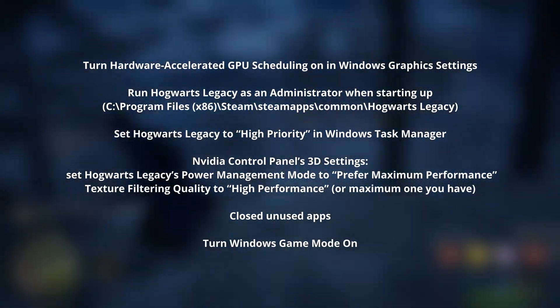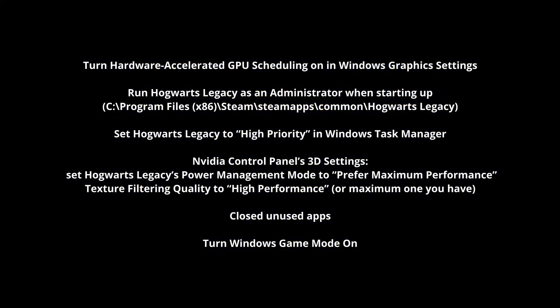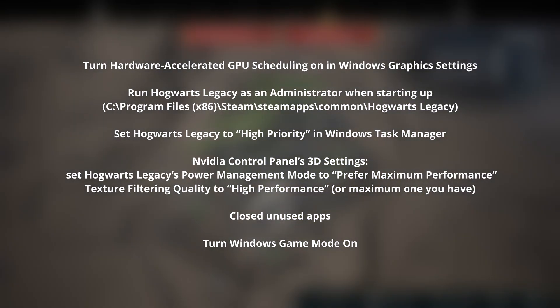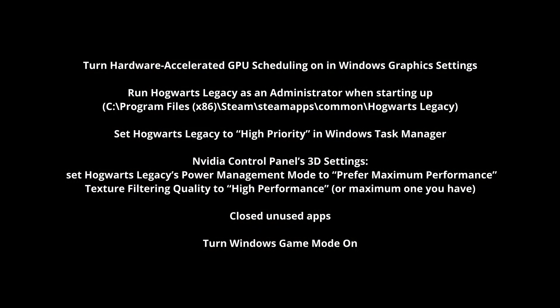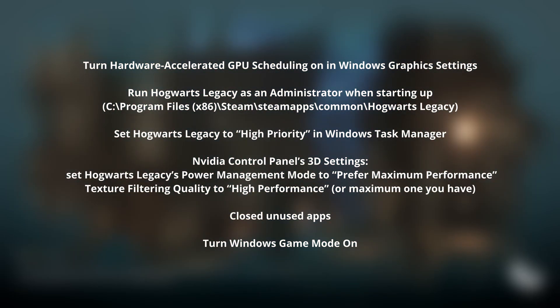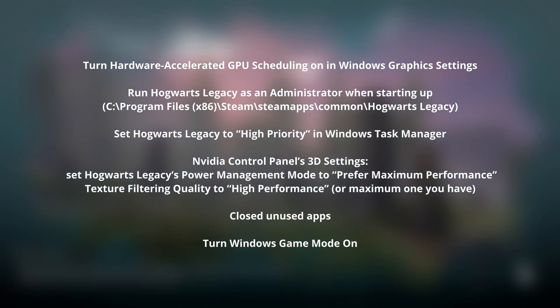These are the things I've done that I noticed made a change. First, make sure to turn Hardware-Accelerated GPU Scheduling on — it was already on for me, but make sure you have it on. Run the game as administrator. This is the location where I have it on my computer, so you can check it out, right-click and run the game.